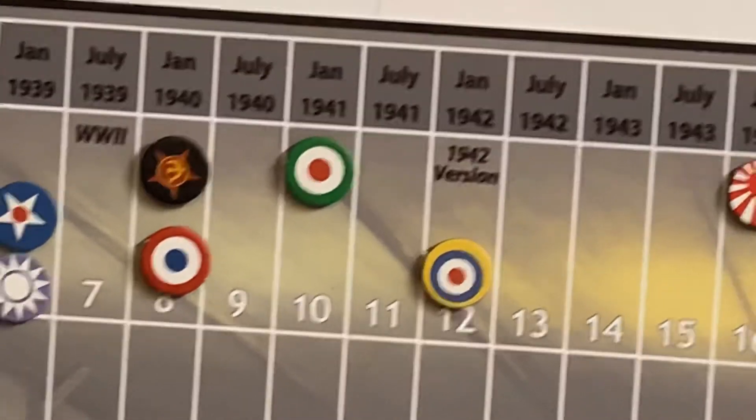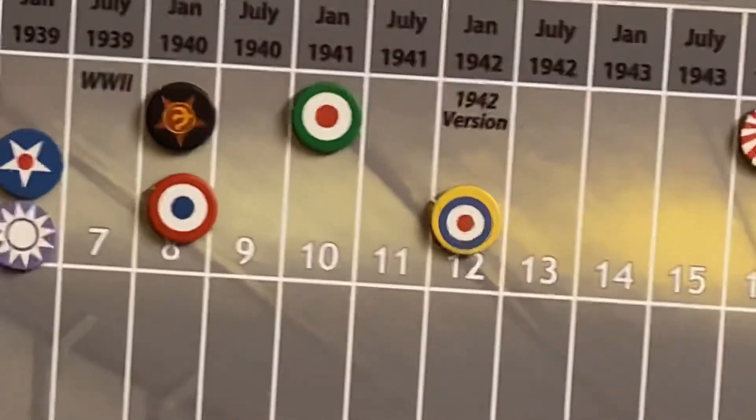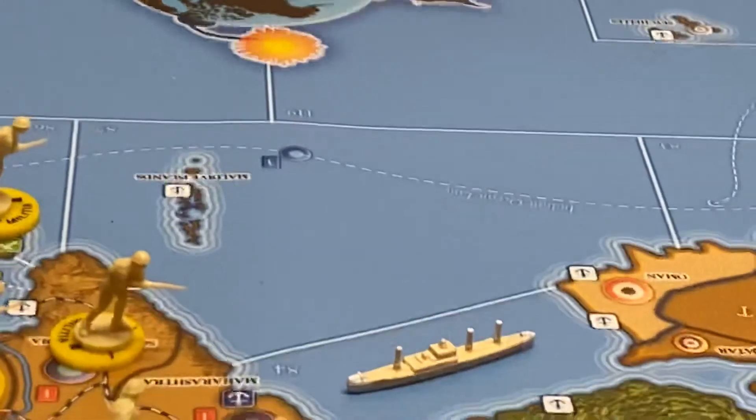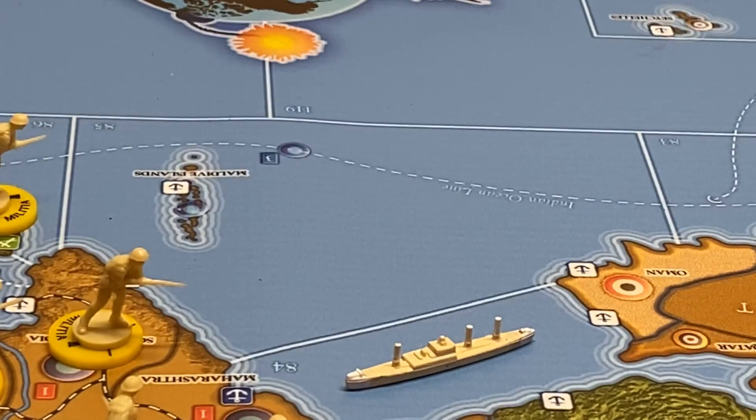Italy is at 10 on the income chart, so that's what they're going to have to start the next turn with. This is Ozark Outpost. Over and out.